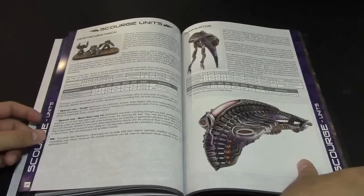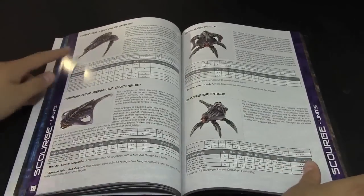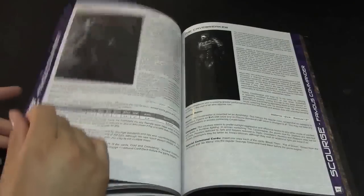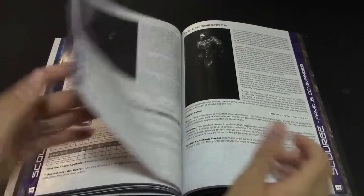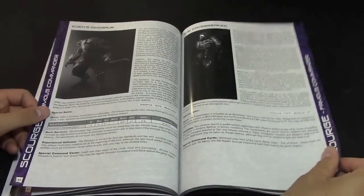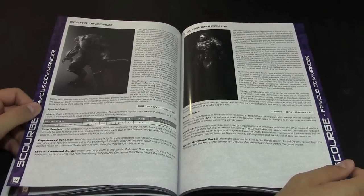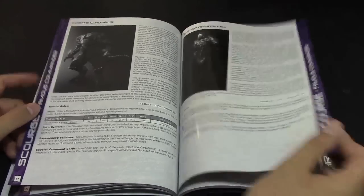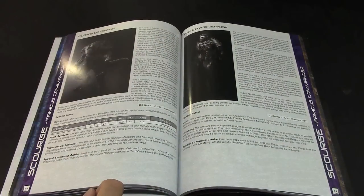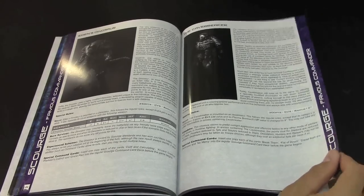Scourge is up next with new pictures and a couple of new units: the Destroyer Pact, Mireaters, Reaver heavy gunship, Harbinger assault dropship, Stalker, and Ravager. I really like the art style of these guys — might be doing some tabletop reviews on them. The two new heroes are Eden, the Dinosaur, and the Cave Breaker — looks a lot like something out of Prometheus.